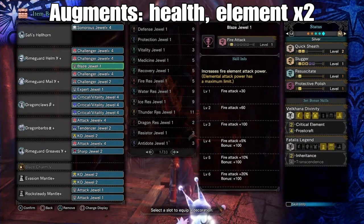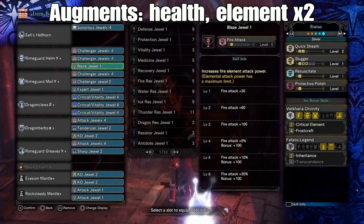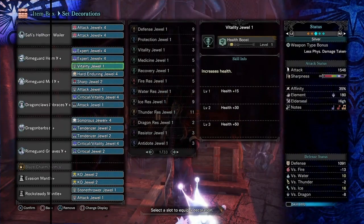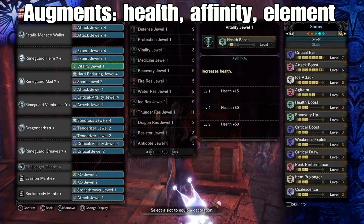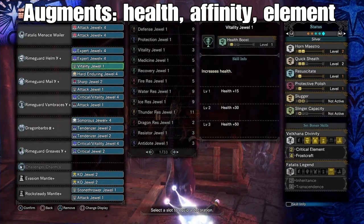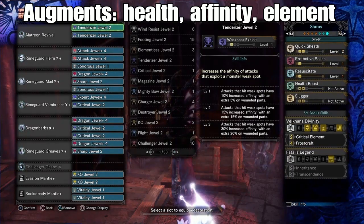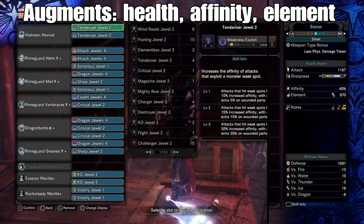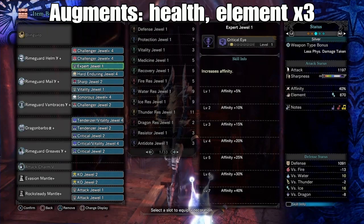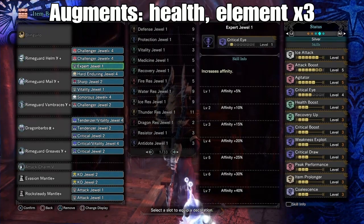The Rhyme Guard Gamma pieces add Coalescence and Peak Performance to the old Frostcraft setup, further boosting your damage potential. The whole thing also ends up with more slots to fit in any other skills you might need, which was another slight drawback of the old set. Thanks to the more flexible Gamma Armor, you can also use non-Safi Horns for this too, even the Fatalis Wailer which is just about as strong as it sounds. The only catch is that you don't get to run another set bonus with these since you need the full 4 Volcana pieces to activate Frostcraft. This actually ends up being nicely efficient for Brangiro in particular because of the built-in ice attack.